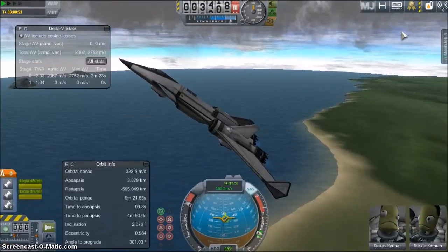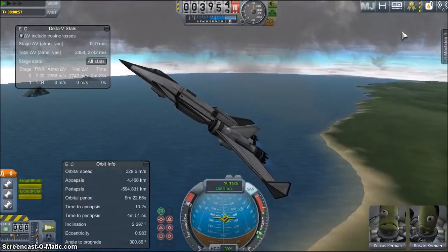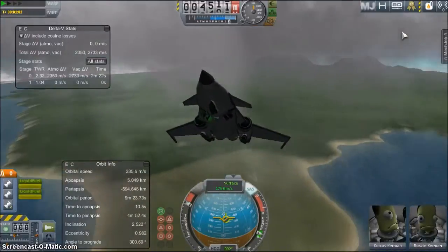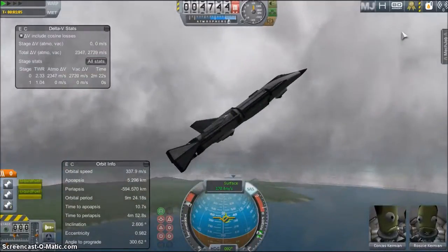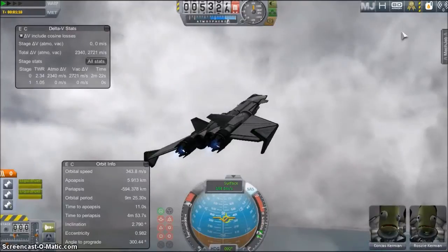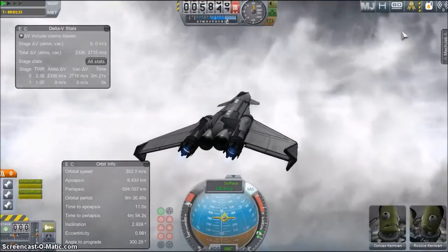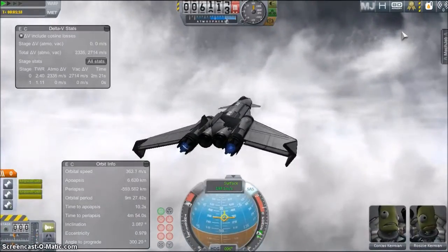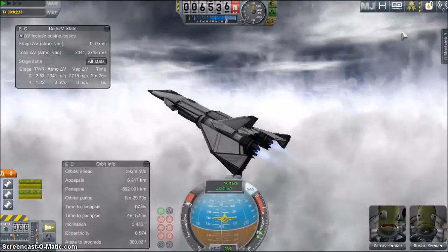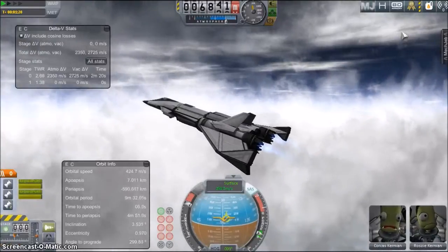What you want is to be somewhere around 300 meters per second once you get to the middle atmosphere. Remember that jet engines need two things to generate thrust: one is forward speed and the other is air. In the middle of the atmosphere there is not so much air, so you need to be going at least somewhere near transonic speeds for the engines to keep generating more and more thrust. If you are not going at least that speed, you will not be able to generate all the thrust you need for the next stage of the flight.